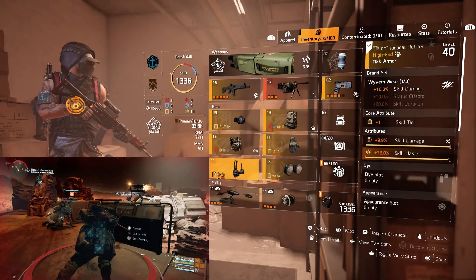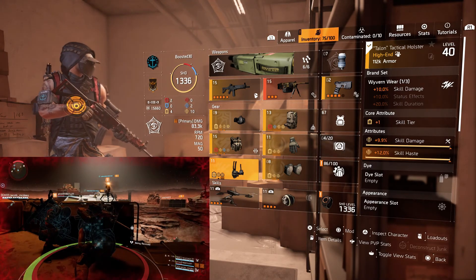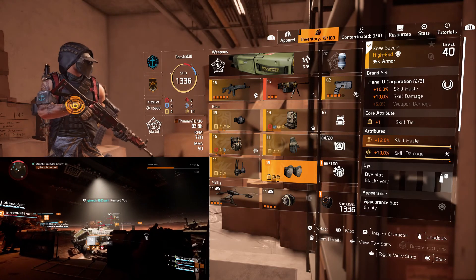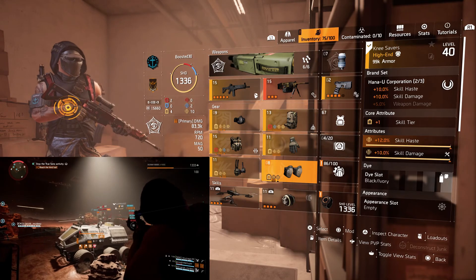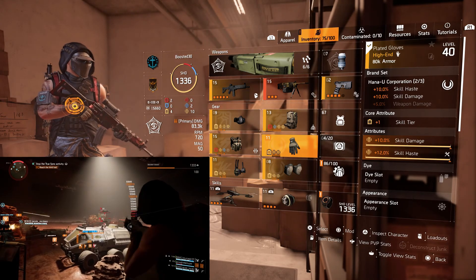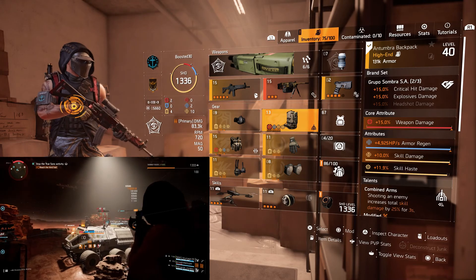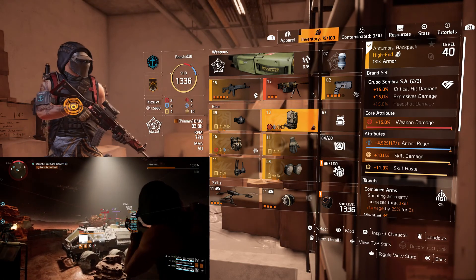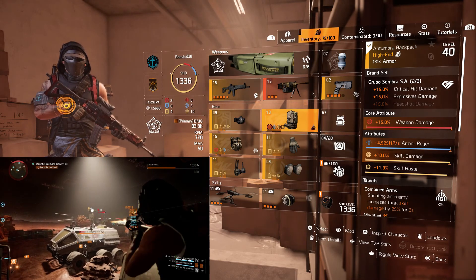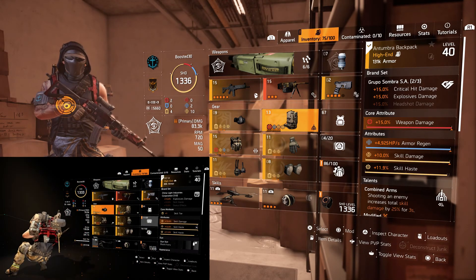Getting into the holster, you can see we went with the Wyvern Wear — typical on a skill build, bringing skill damage and skill haste, and the one-piece brings skill damage. Hana-U is another brand set you see in a lot of skill builds, bringing skill haste with one piece and skill damage with two pieces. This one also has skill haste and skill damage rolled into it. The gloves are that second piece of Hana-U — skill damage and skill haste, a constant pattern. The backpack is our other piece of Grupo Bow. This is what actually brings us 15% explosive damage with the two-piece. We're stacked into a lot of explosive damage — that's where we want to be with this build, primarily because we're running seekers.